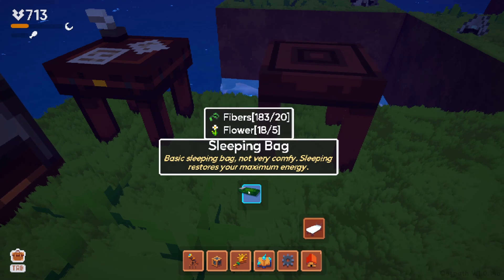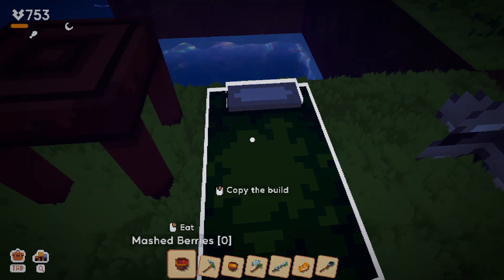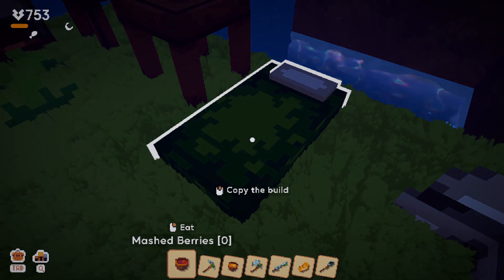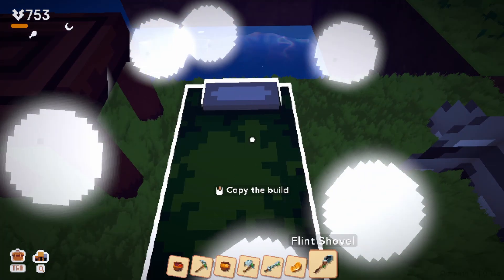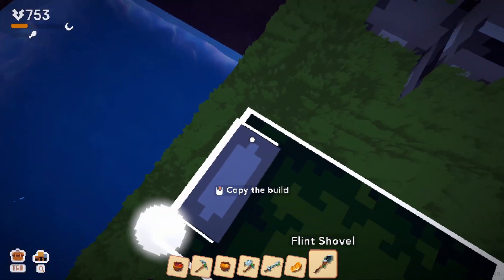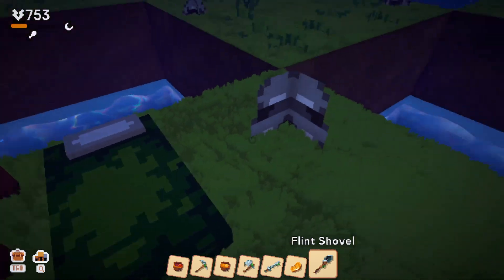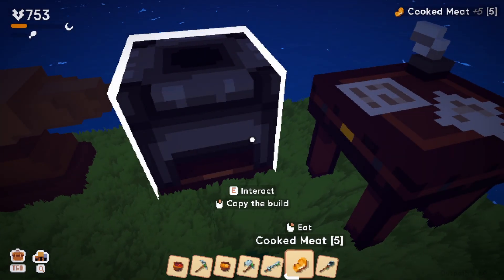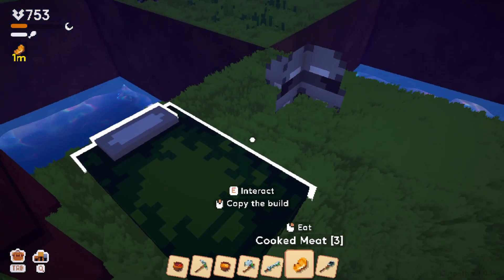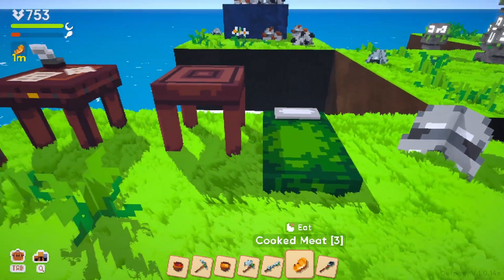Under decorations: a sleeping bag — we've got more than enough. Put it there. How do I use it? 'Copy the build' — nope, I don't want that. How can I use the sleeping bag? Clicking it doesn't do anything. Oh — interact. Food is full. Food's going down, energy is going up. That's probably why I couldn't do it — I was starving. You can't use the sleeping bag when you have no food.